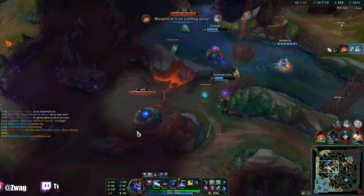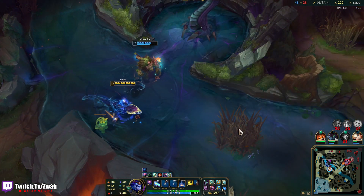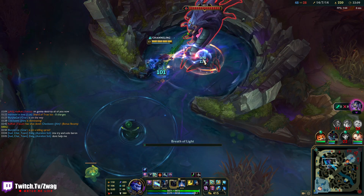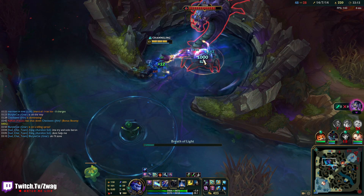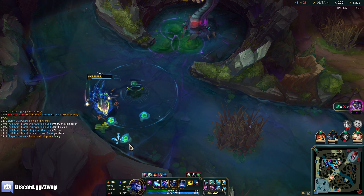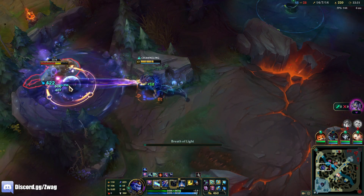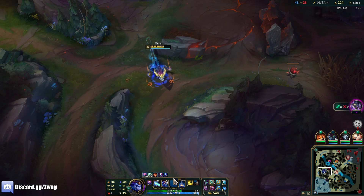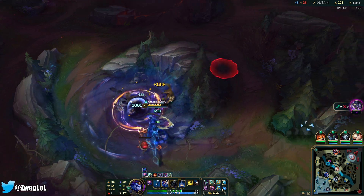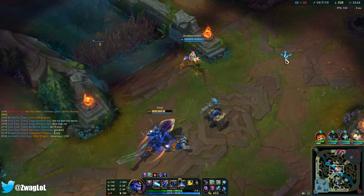Must stack up. My laser does so much damage because I've stacked up now. I'm gonna try to solo Baron - don't help me. Almost, I can't but almost. When you solo Baron you do like half damage to it. The dragon - my laser is doing like 300 every tick, but it's capped - 300 versus monsters. 15% max HP execute - I could potentially get this to like 20-30% if the game goes forever.